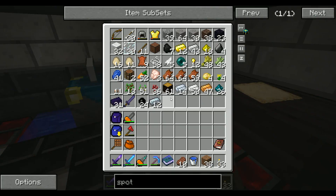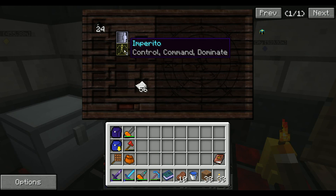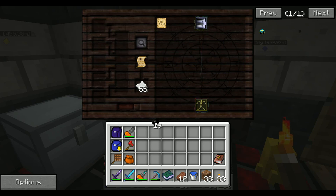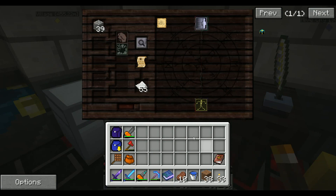Now I know golems, for a fact, both need Modus and Imperio — which is Control. So let's research these, because I know I'll get something. Stone Golem Worker. Well, if it's stone, I'm pretty sure we're going to need to get some cobble here. And research that.